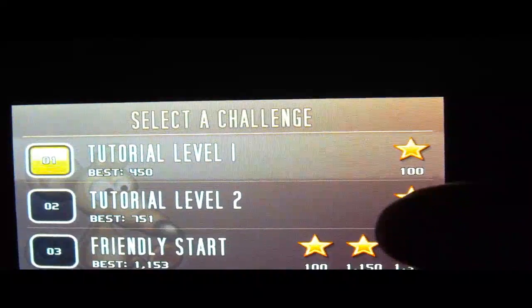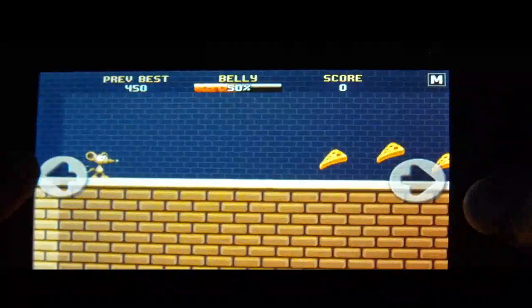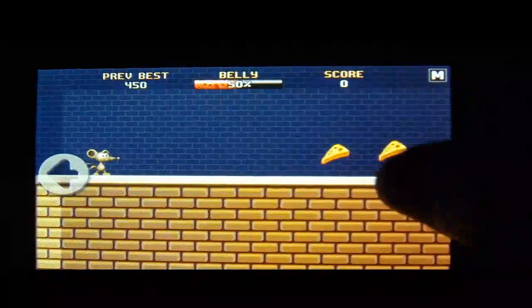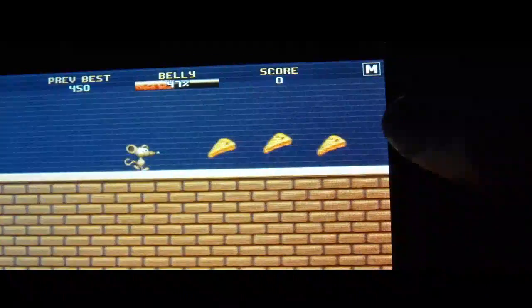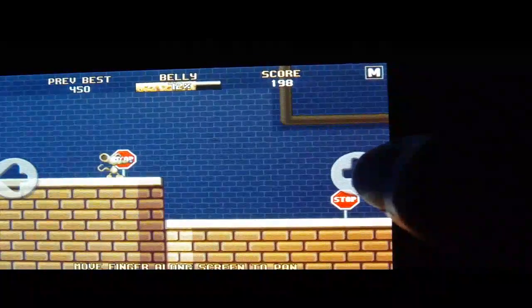Let's start — first you select a game mode. We're going to go to Challenges, which has 15 levels. The first level is the tutorial level. Here are the two arrows — you can go either left or right, but once you choose a direction, that's the only way you can go. You stop there and then you get your choice again.